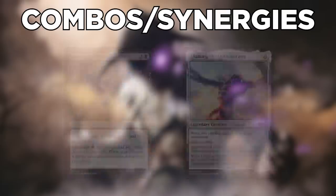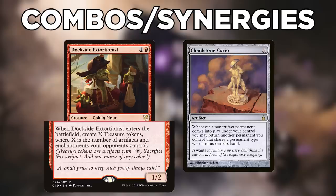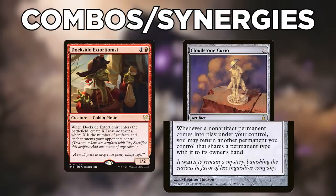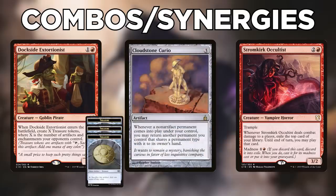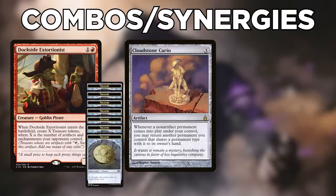Another way to achieve infinite mana is through Dockside Extortionist and Cloudstone Curio. Dockside is a 1/2 Goblin Pirate costing 1 and a red; when it enters the battlefield, create X treasure tokens where X is the number of artifacts and enchantments your opponents control. Cloudstone Curio is an artifact costing 3; whenever a non-artifact permanent enters the battlefield under your control, you may return another permanent you control that shares a permanent type with it to its owner's hand. Cast Dockside to create treasures, cast another creature, Curio bounces Dockside, recast Dockside for more treasures, and repeat. Dockside must generate more treasures than the combined cost of itself and the other creature.